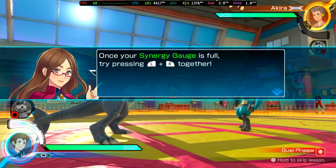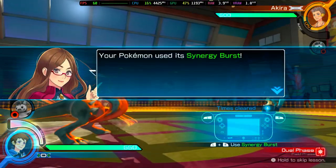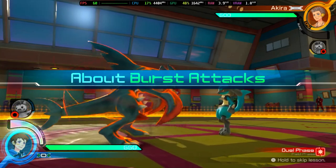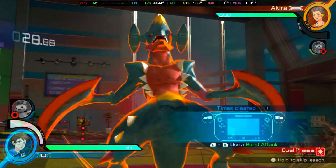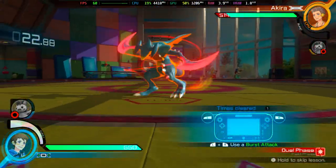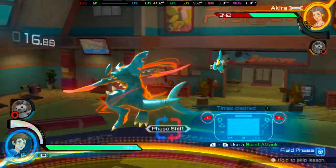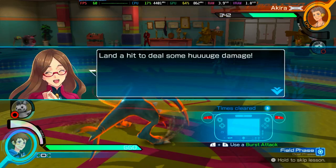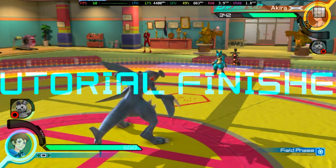This is your synergy gauge. Once your synergy gauge is full, your Pokémon can use its synergy for a burst attack. Try using a burst attack — land a hit to deal some huge damage. You definitely don't want to miss your chance. Tutorial finish.